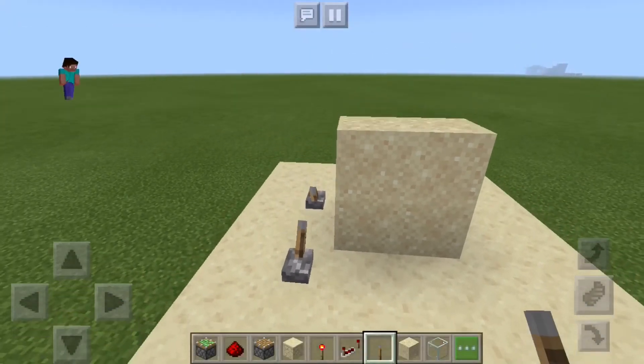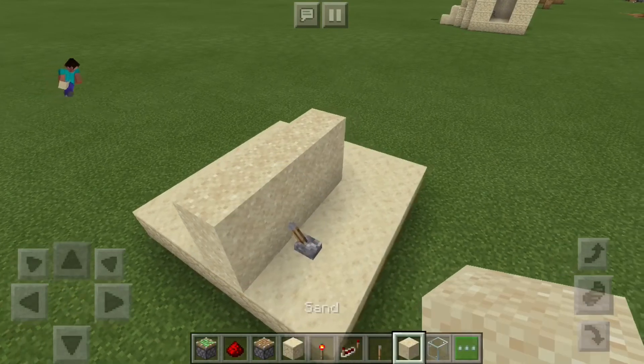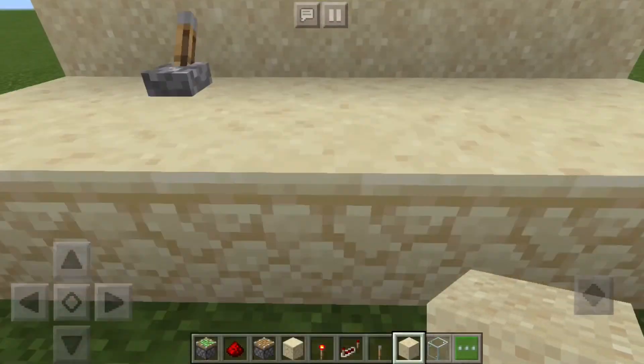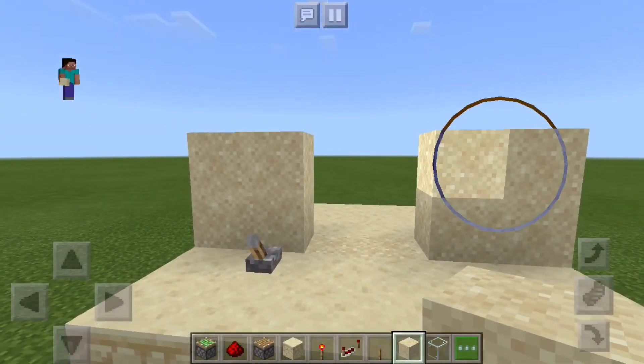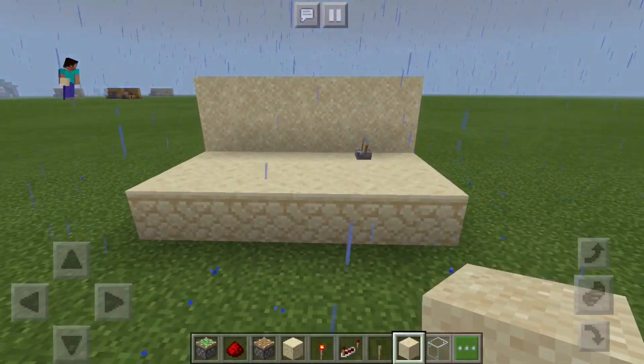Then you can just cover up the walls — and that is how you make a drop-down door with sand. Thanks for watching guys, bye.